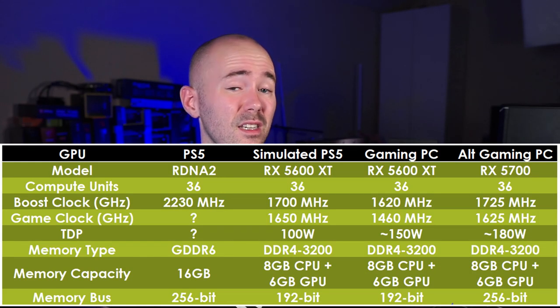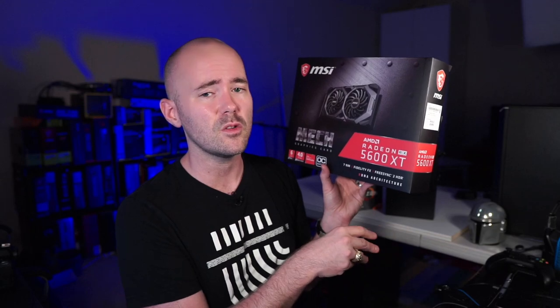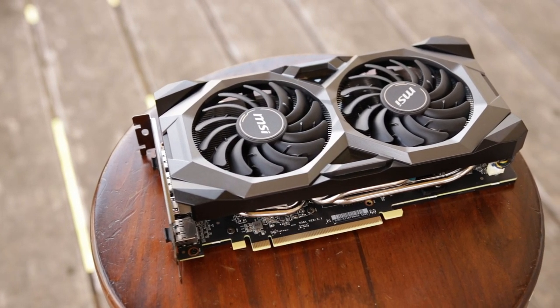Currently there are two graphics cards that meet that criteria, and that's the 5700 and the 5600 XT. Due to hardware shortages, I was only able to get my hands on the 5600 XT at my local big box store, but it's only about five to eight percent slower than the 5700. This card is at a 150 watt TDP to begin with, so we're going to have to underclock and undervolt it to meet a realistic power budget for the graphics card when it's installed onto the console. The prime marketing material I'm going to be comparing against is the 50% performance per watt improvement that is supposed to be coming with the RDNA 2, though I can't really verify that claim, but we can make some assumptions with some of the data we collect going forward.